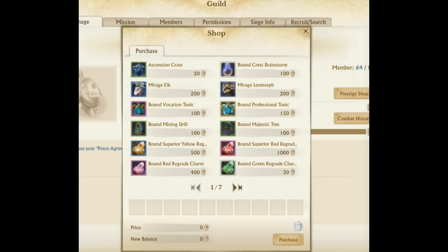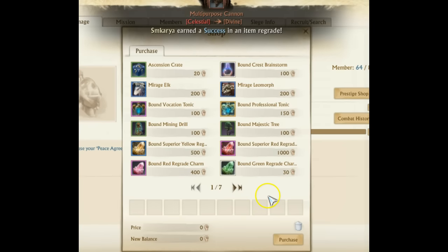What's up guys, we're here in ArcheAge 2.9 on the public test server and there's been a huge change to the guild shop and the prestige items that you can buy here. This is page one — there's actually currently seven pages now available for purchase, and you'll notice a dramatic change in what you can buy.